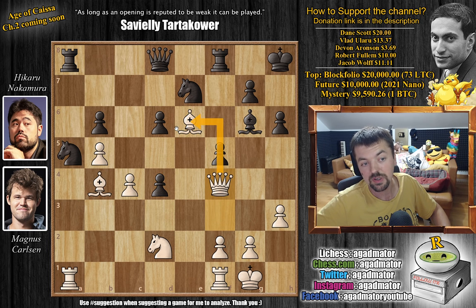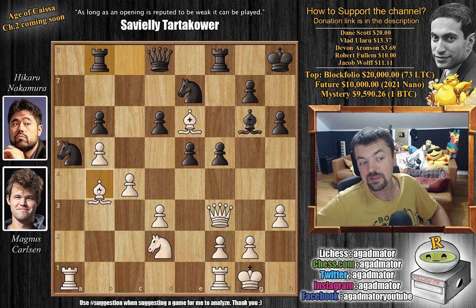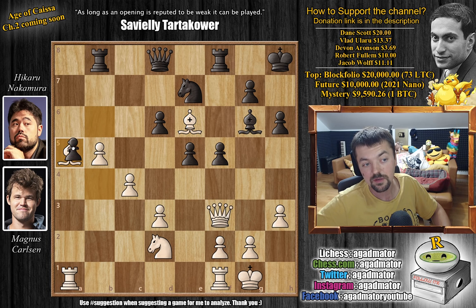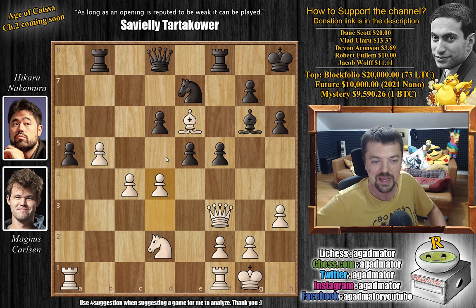That's going to be a huge problem for black. So after bishop to e6 and rook to b8, bishop captures on a5, b captures, and now d4. Magnus is ready to start advancing those pawns, create a pawnstorm, and try to win the game. He needs a win, like we said, to get back into the match.